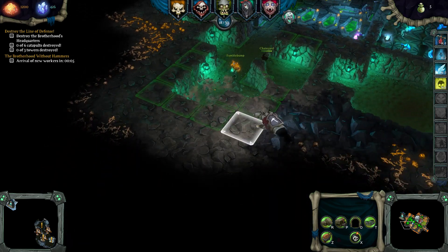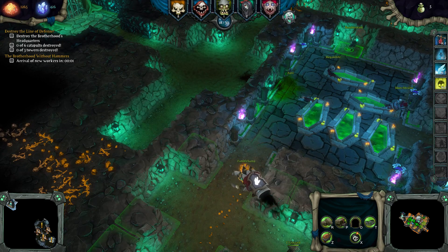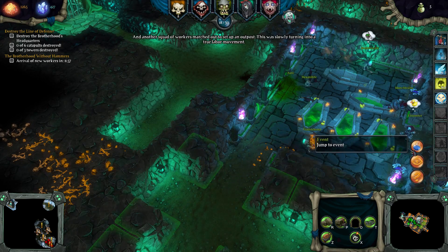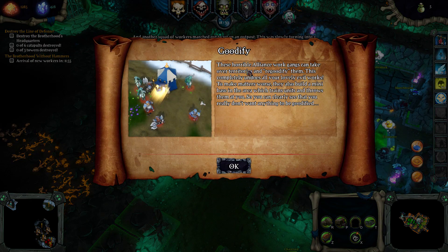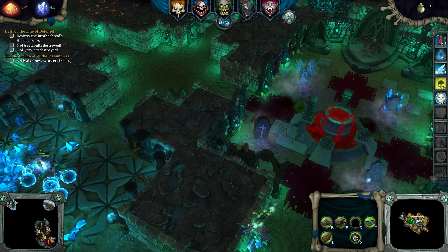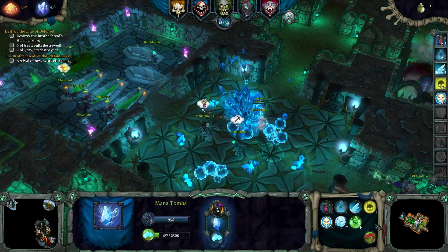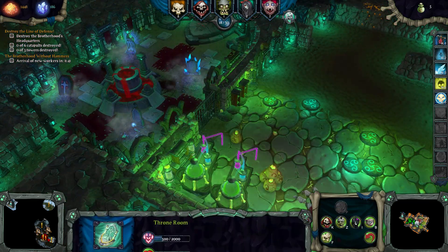That should be big enough. Another squad of workers marched out to set up an outpost — they re-goodified territories that are rightfully mine. That's fine, I can take it all back, but I am not dumb enough to go out with just level 1 troops when I don't even have enough of them.